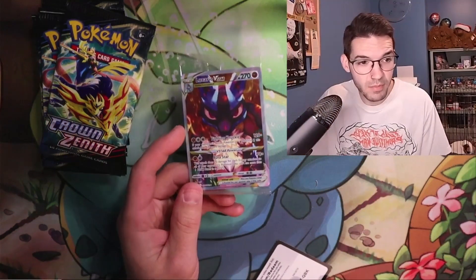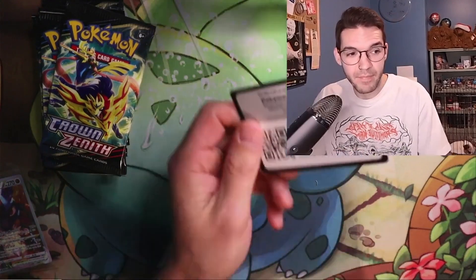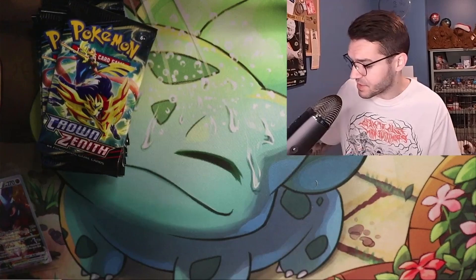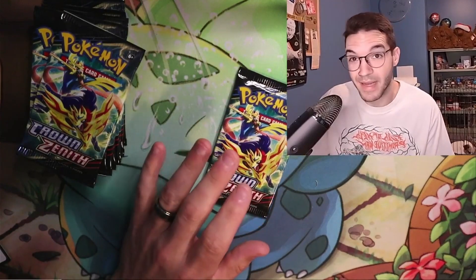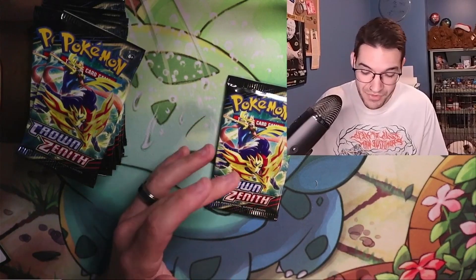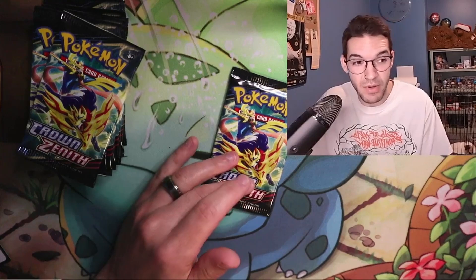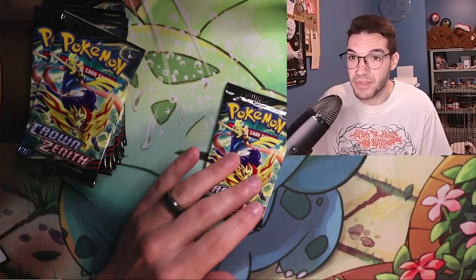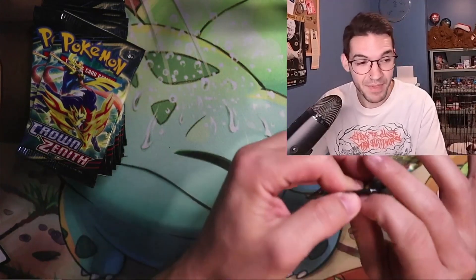We've got our packs and our promo — the Lucario V-Star. Here's the code card if you're interested. I chose Crown Zenith and chose to go backwards for a couple of reasons: Crown Zenith has 10 packs to an elite trainer box whereas other Sword and Shield sets only have eight. Also, this set is to Sword and Shield what Scarlet and Violet base is to that era — this is where I'll find Ultra Balls, Lost Vacuums, and useful supporters. Crown Zenith is a far better place to start than Pokémon GO.